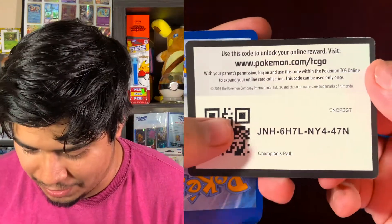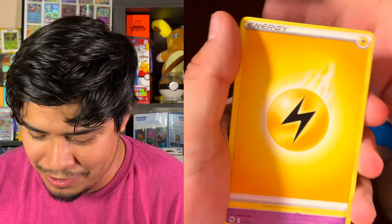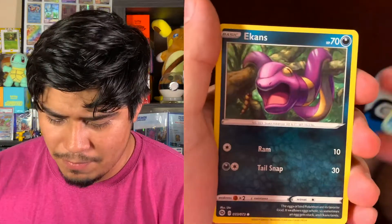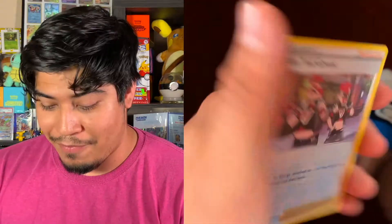Here is our next Champions Path pack. Hopefully this one is worth it. Electric Energy: Hat Dream, Suspicious Fruiteon, Malamar, Ekans, Potion, Vulpix, Inkay, Pokeball, Reverse Holo Team Yell Grunt. And the rare is Sandaconda, non-holographic. I'm starting to get a little scared for this Champions Path, because so many great cards are going to be in the last pack — that's just how it normally works.